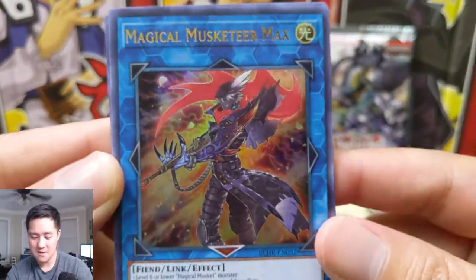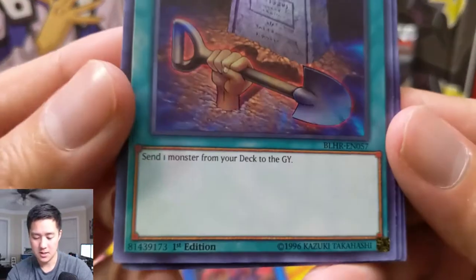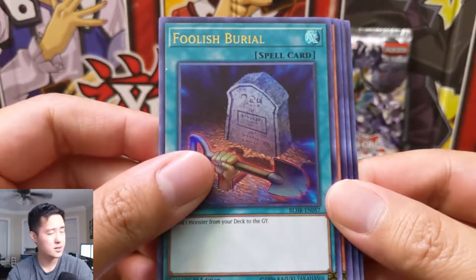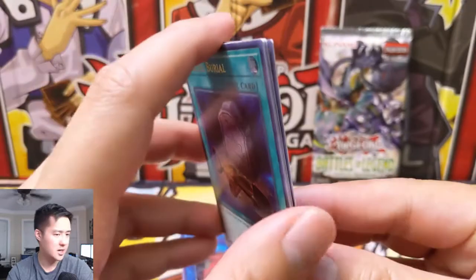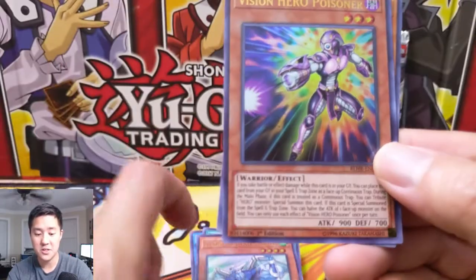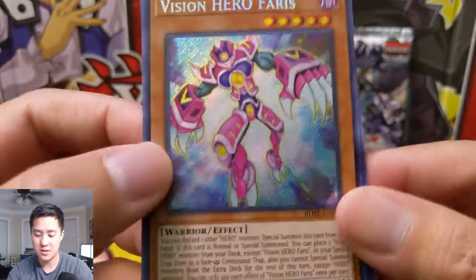Here we got Magical Musketeer Max. Foolish Burial. Was that the card that was really good from Flames of Destruction? Elemental Hero Stratos — all Elemental Heroes are cool. Vision Hero — and Vision Hero Ferris. You look... just okay.